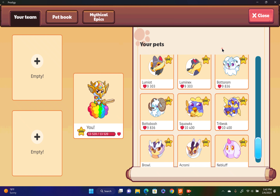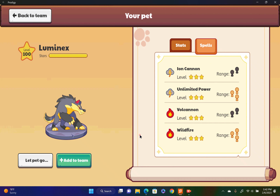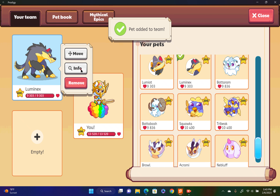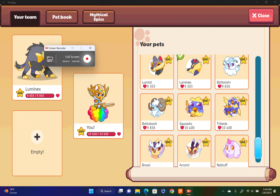Third on our list, we just passed him — Luminex. He looks cool. He has 9303 hearts, which is actually really cool. He has Volcanion for ice — again with the storm type. I love him. He looks really cool and he's also my best friend Fire Breather Jack's favorite pet, and I just had to put him on this list. Look at him, he's so cool.